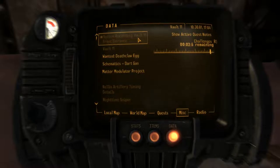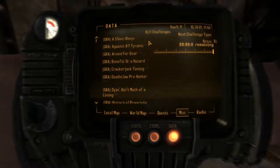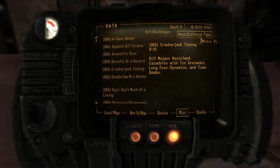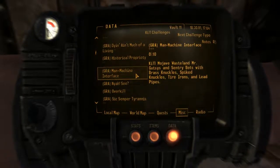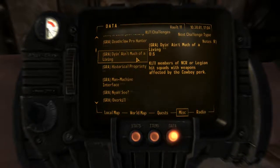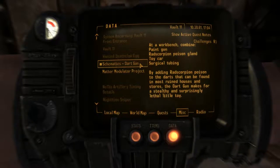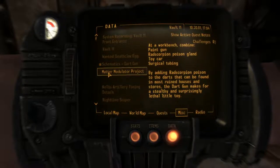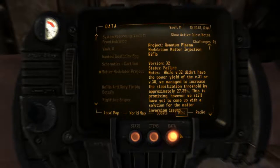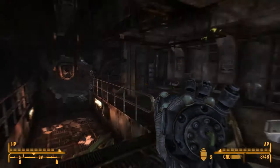Oh shit — this is interesting. Oh wait, what the fuck — challenges! I haven't seen this, how the hell did I miss this? What do I get from doing the challenges? Wanted deathclaw egg — yeah, we know that one. Schematics paint gun — yeah. Some modular project, whatever. Alright, okay. So shit has gone down here as well.